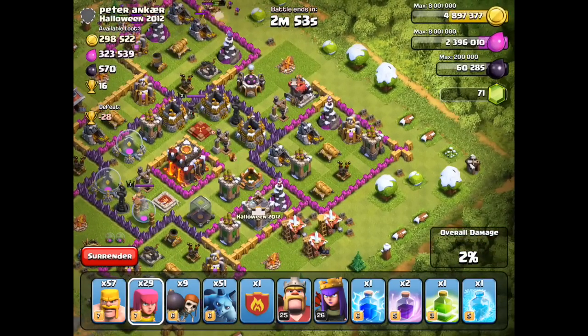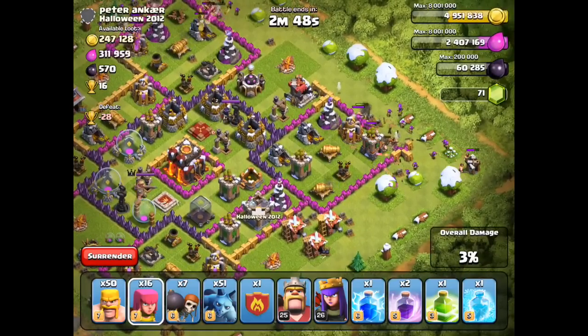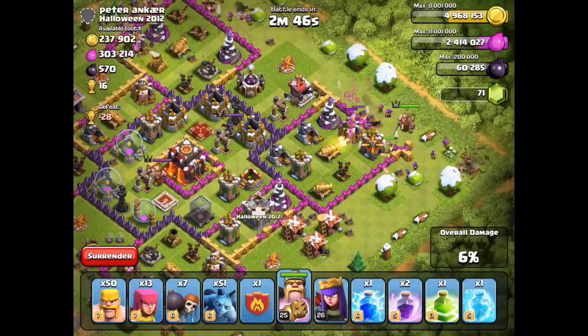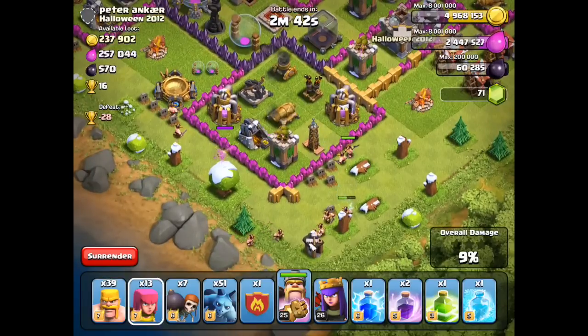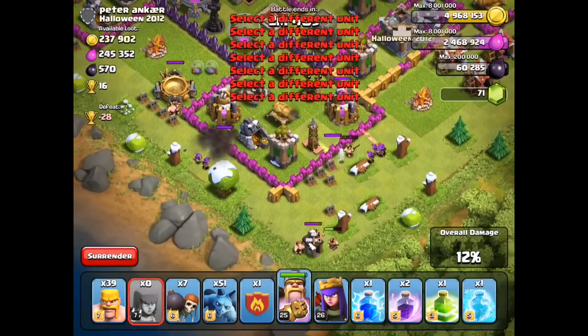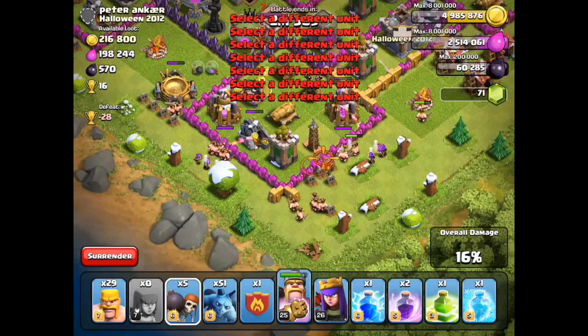Let's try to hoover up the loot — they seem to be in the corners. It's a badly designed base, obviously very low level, very premature. Let's see if we can just hoover up the loot in the corners. I've got both heroes and all my troops, so just easing the barbarians and the minions in.